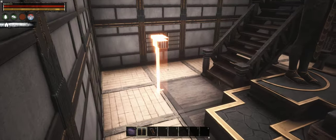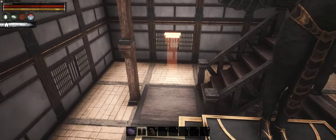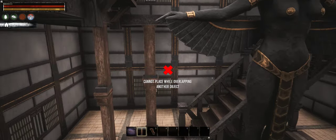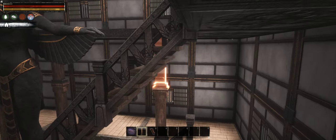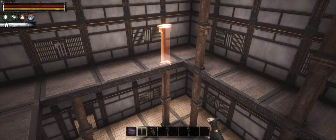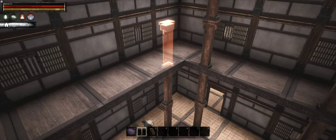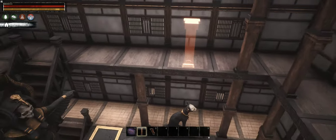I've decided to use the secondary keep as a temple. After all, as long as you haven't chosen Crom, that's one more gameplay requirement to fulfill. Since the shrine is quite large, instead of a second floor I've made a simple gallery, then placed beams — just like in previous towers — to create the illusion of internal structure.